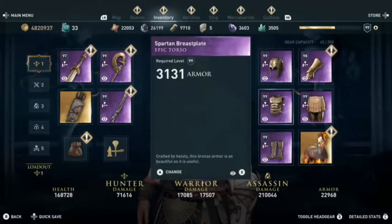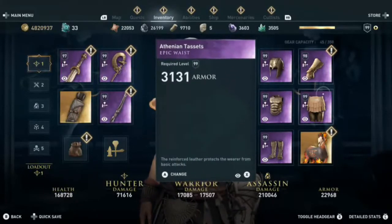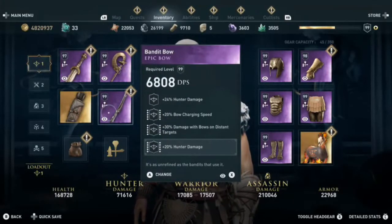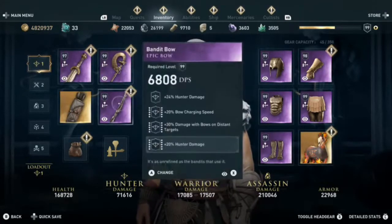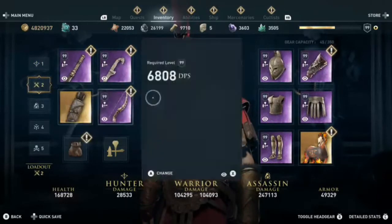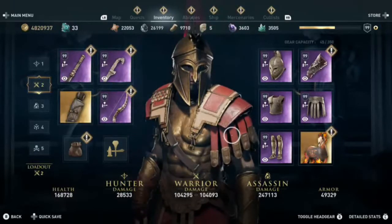The hunter is pretty much the same thing as assassin. All you've got to worry about is that it says hunter on the top. I do like to try to find the middle perks that benefit hunting a little bit. Make everything say hunter on the top and then hunter on the bottom. With this trick you should get 45% each piece for your hunter, warrior, and assassin.